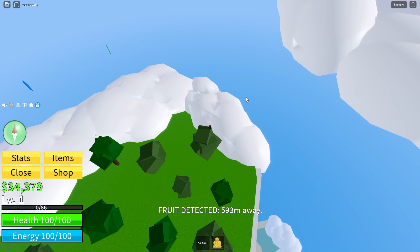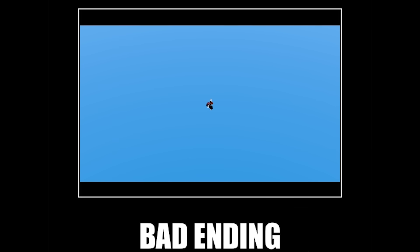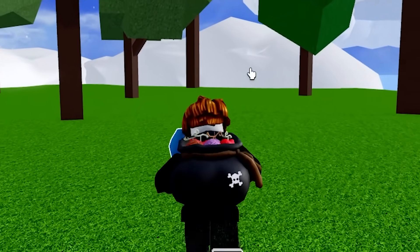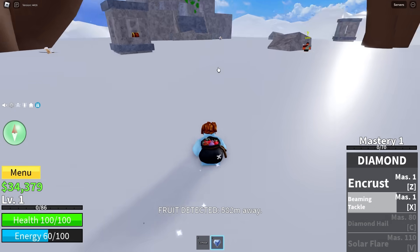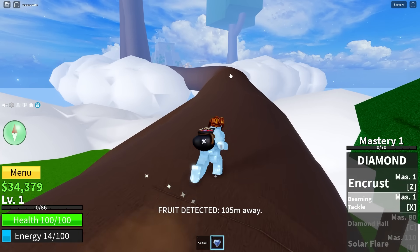Okay, this is my plan — we go from the tree, jump, dash... no! I feel truly awful about it, but I'm going to use the diamond fruit. Let's just get to this devil fruit. Maybe it'll be a Buddha fruit. 135 still. It costs me a Buddha fruit and it's going to make me walk as far as possible.